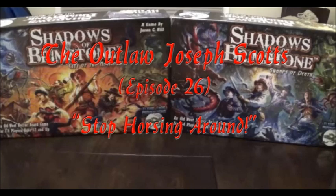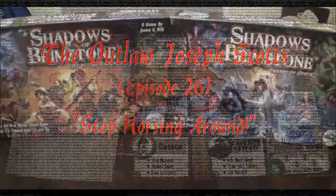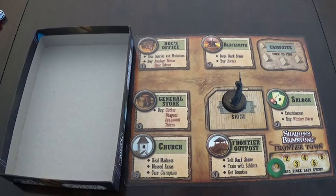Howdy everyone, this is Dvang, welcome to episode 26 of the Outlaw Joseph Scott's, entitled 'Stop Horsing Around!' Joseph goes to town after his adventure. We do have a few cleanup things to do: Joseph leveled up, and had a couple of loot cards that I had mistakenly drawn gear for instead of artifacts because I was in another world, so I need to take care of those, and obviously rolling for corruption. So without further ado, let's get to the video.